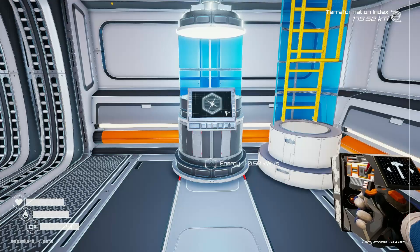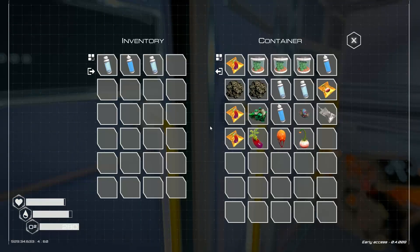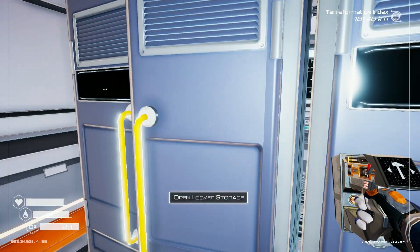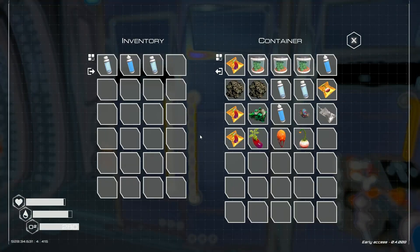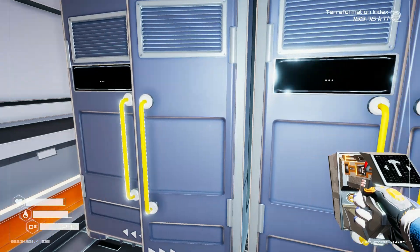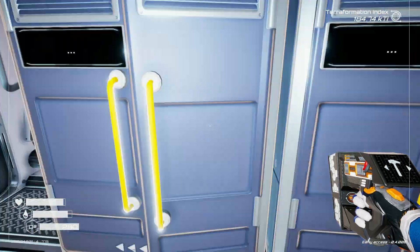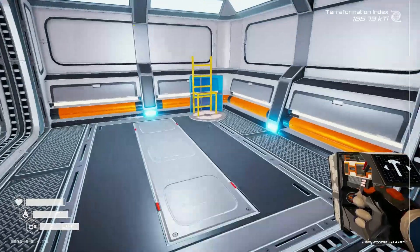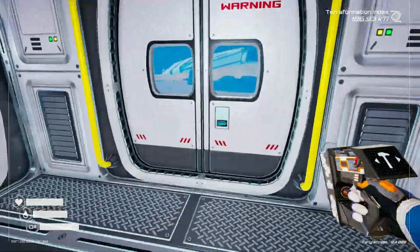Three aluminum, two titanium. Let's go upstairs and see what we can get. Where is it? Aluminum, titanium. Where's my aluminum? I know I got a lot. Where did I put it? Did I use it all? I guess I'll take another oxygen with me. I guess we're going to go aluminum hunting. I thought I had a whole bunch, but maybe I used it all. Let's go.